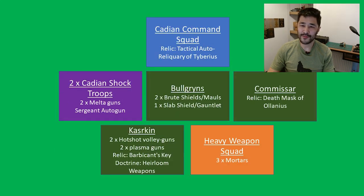The next list allows you to outmanoeuvre your opponent. The HQ is a Cadian Command Squad again, with the Cadian Commander using the relic Tactical Auto-Reliquary of Tiberius to issue an additional order per turn. It's then two Cadian infantry squads with meltaguns and autoguns on the sergeants. The three elite unit choice is three Bulgrins — two with root shields for the 4+ invulnerable save and Bulgrin mauls, and one with a slab shield for a 2+ armor save and a grenadier gauntlet.